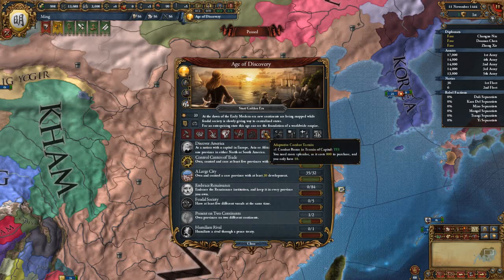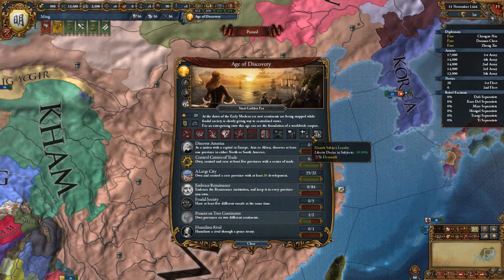If they're in red, that means you can acquire them. If they're in blue, that means you don't have the specific thing — you can't get them because you're not specifically Venice, Denmark, Portugal, or the Ottomans. So they get bonuses depending on their time.